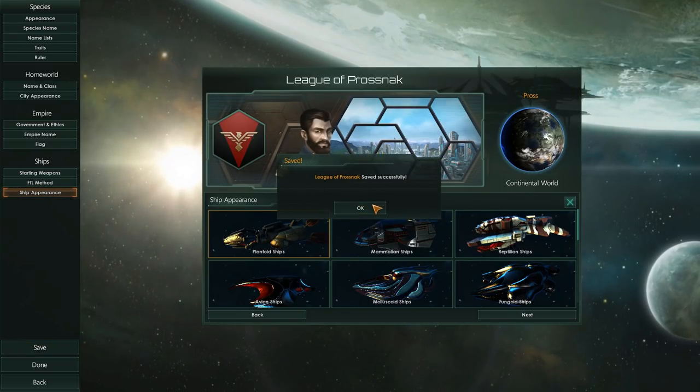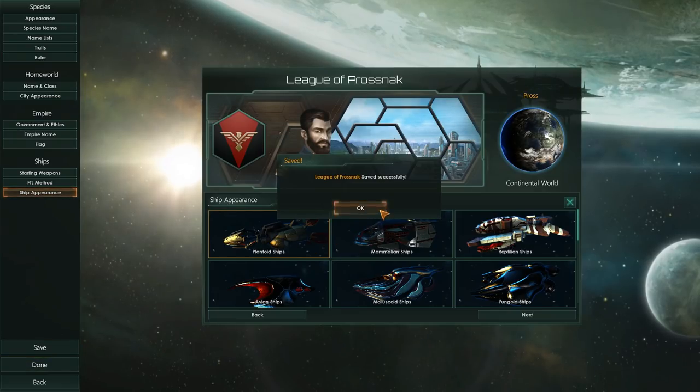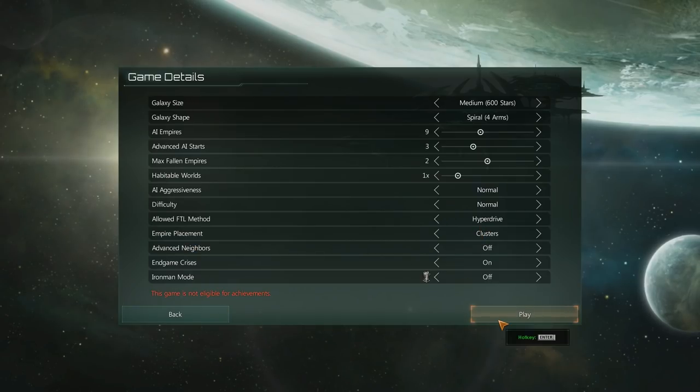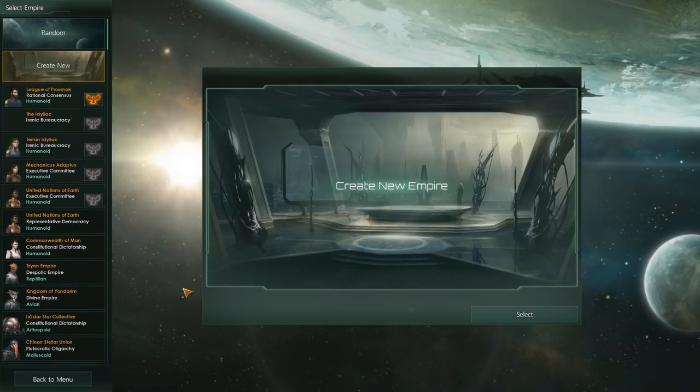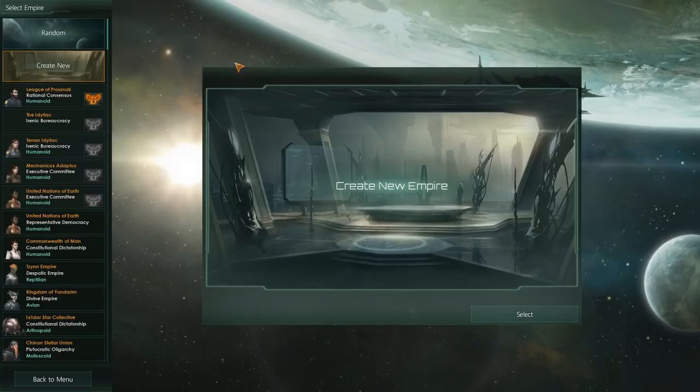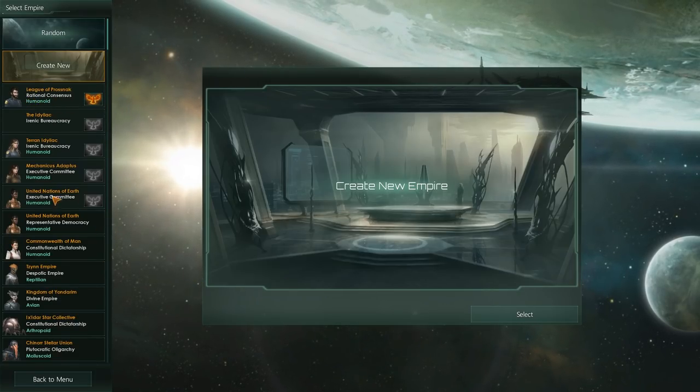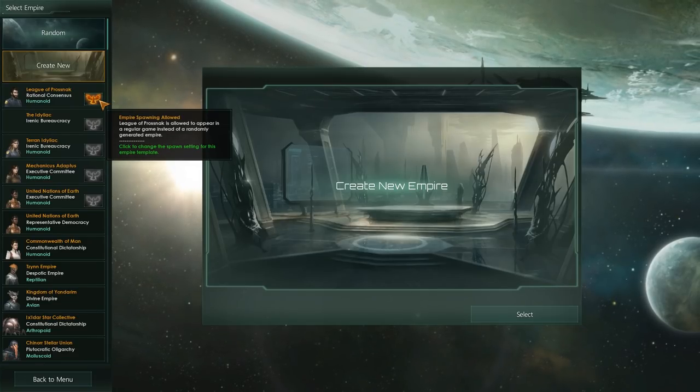There we go. It will now be automatically saved. You can also hit done right here, and we come towards the game setup system, and we can hit play and go straight in. Or we can go back to the Select Empire menu where we find our new species on the ledger with a phoenix next to it.